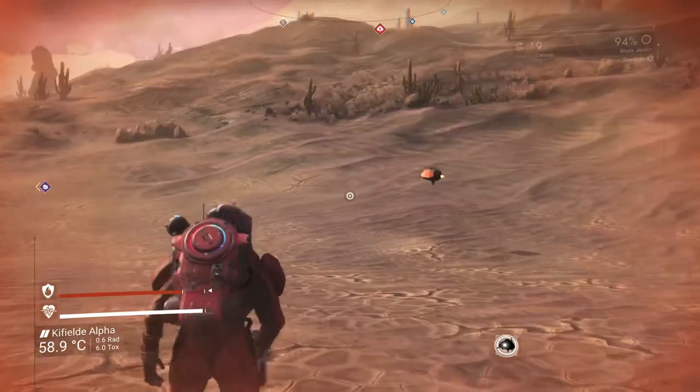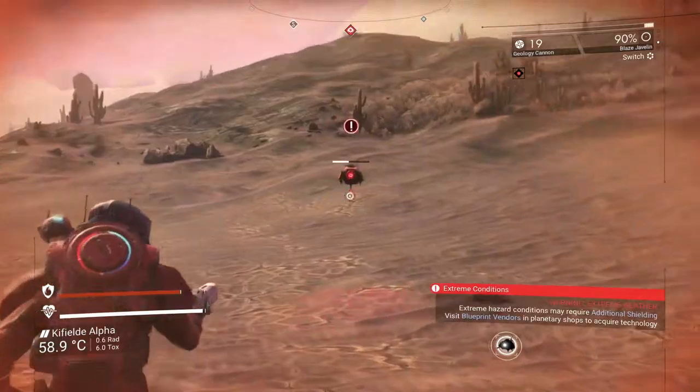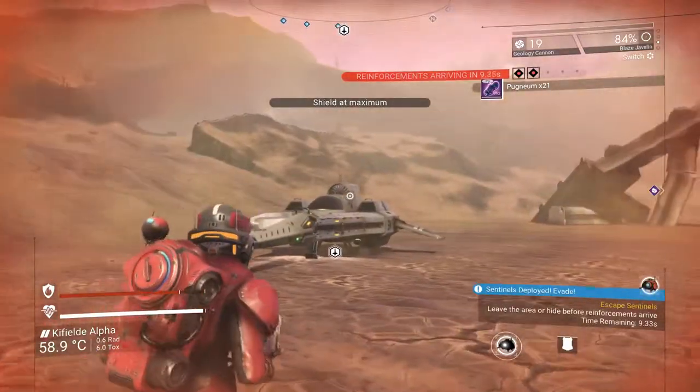The blaze javelin is a laser weapon that can deal some serious damage, but the charge time is often prohibitive for taking on multiple targets. It's useful for getting into secure buildings if you don't have a plasma launcher and can one-shot smaller sentinels, but you'll have to refuel it mid-fight if you run out of charge.